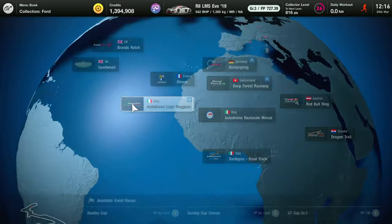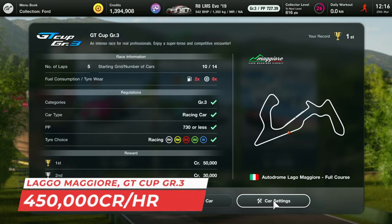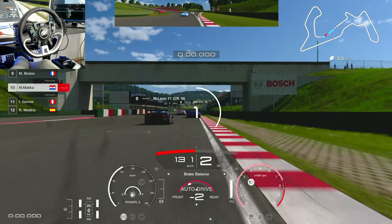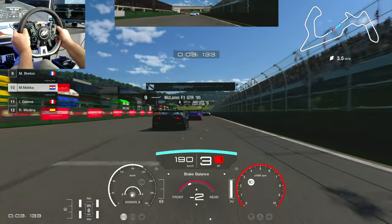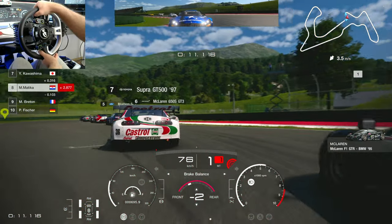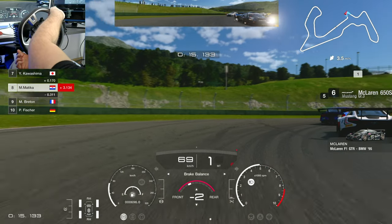Next up is Lago Majora GT Cup, Group 3 — 450,000 credits per hour. For those of you who are not a fan of tackling rally stages, this is the one for you. The high-speed circuit is a bit complicated, but not complicated at all if you know how to drive it and have the right car. I'm going to share my setup — I'm using the Audi R8. The setup really means a lot, so just try to use it and it's going to be much easier. The race is for Group 3 cars.